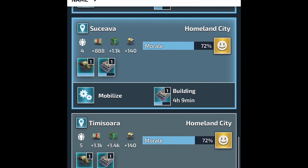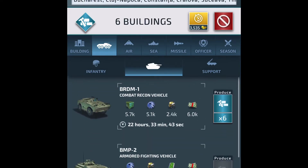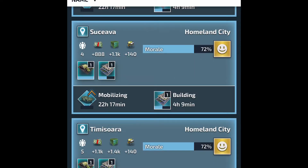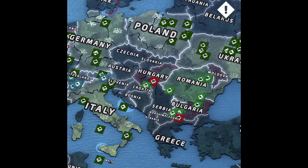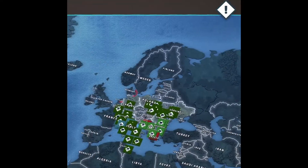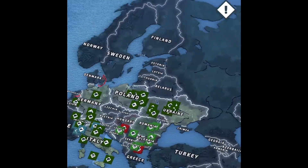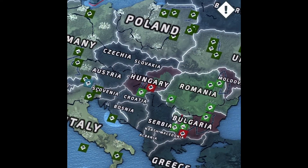The research is done. I'm gonna produce some more troops right now. After we take these countries I'll probably have troops left over. The plan is to invade Serbia, take Greece, take Turkey — and maybe take some more AI countries along the way.